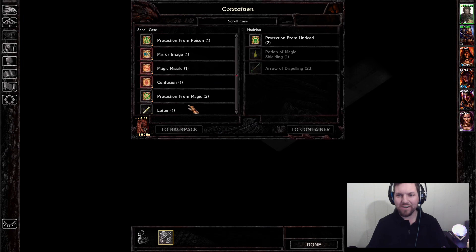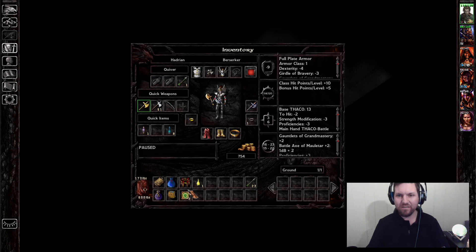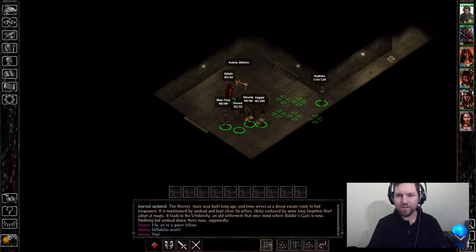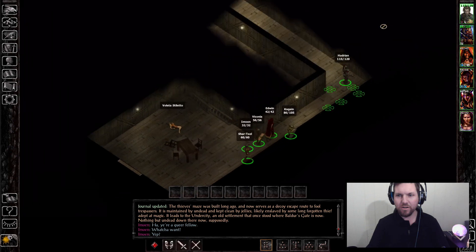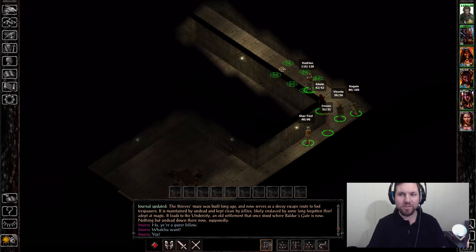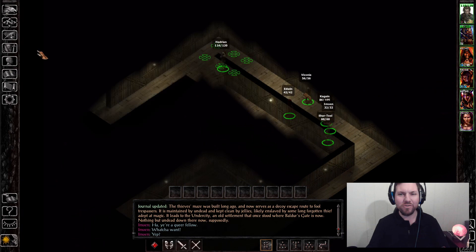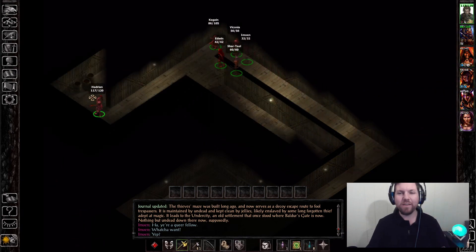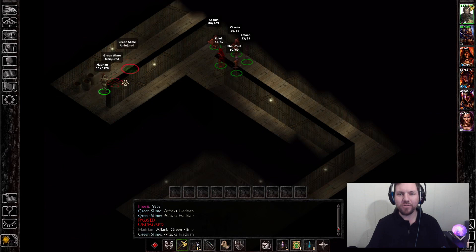Protection from Undead — one for me and one for stepsister. Spoiler alert: she's your stepsister for a god-knows-how-long game. You don't uncover that in Baldur's Gate 1 — you uncover it in Baldur's Gate 2.